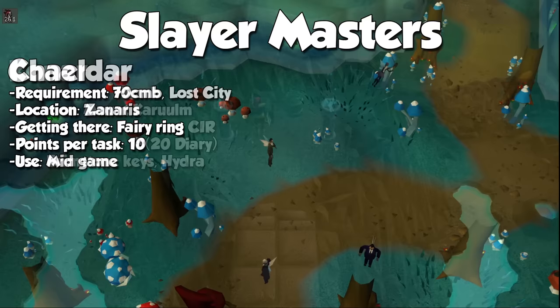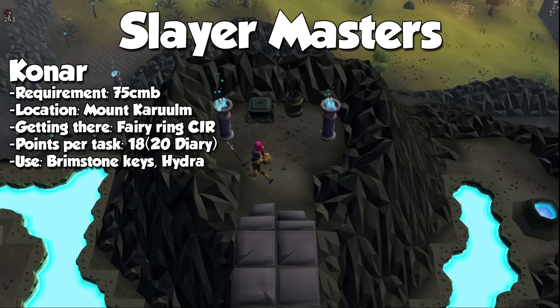The first of three Slayer Masters we will focus on later is Konar. She's the second most recent Slayer Master, released in Mount Karuulm along the Kebos Lowlands in 2019. Konar has one interesting twist — when she assigns a monster, not only will she tell you what to kill, but also where to kill said creatures, giving Slayer more variety. When killing creatures under Konar's assignment, you will have a chance to receive Brimstone keys to open the Brimstone chest for extra loot.